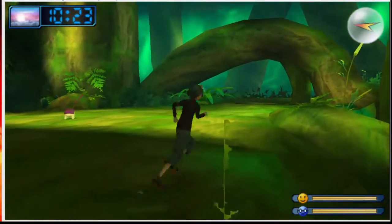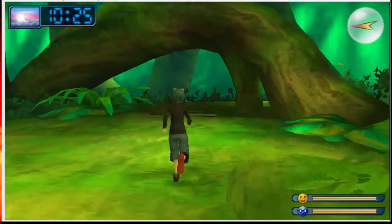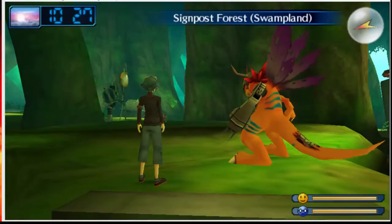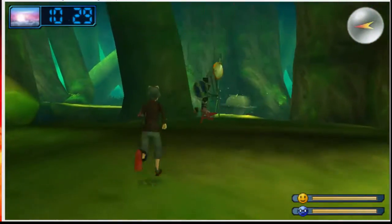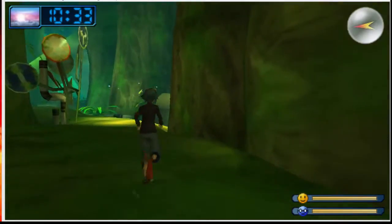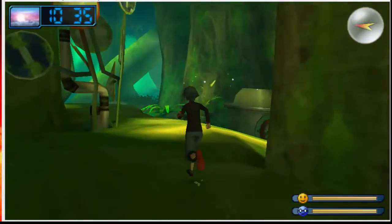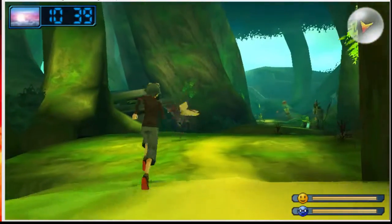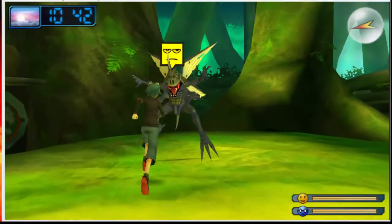I'm going around in a complete circle. I know where I'm going. It was a lot easier to go through areas when you had this isometric perspective in Digimon World 1. An isometric perspective is when the camera is above the character — like if you play Diablo, Marvel Ultimate Alliance, or Marvel Heroes where the camera's above the character.